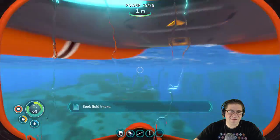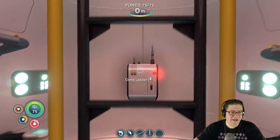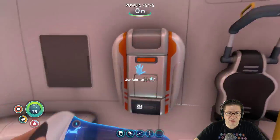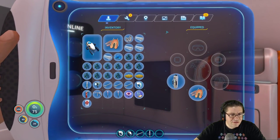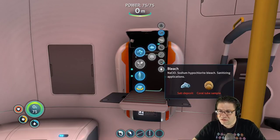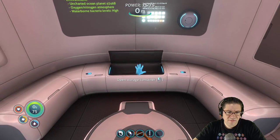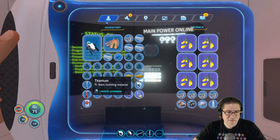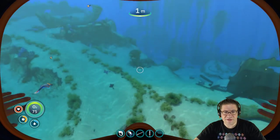I gotta drink some water and I don't have any water. You guys said use bleach — you said to create bleach. I need salt deposit and coral tubes. I don't have any of that. Bladderfish it is.